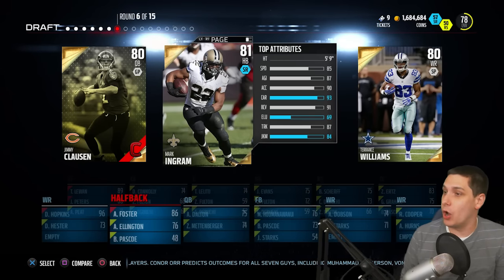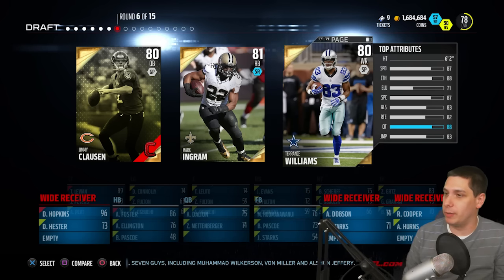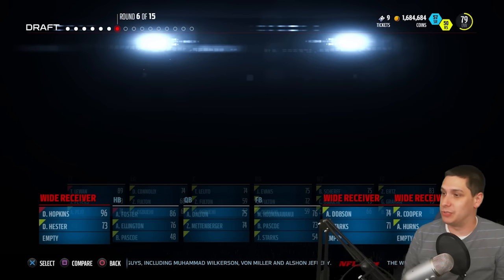So we got an L there, so now we've got to go M. Nothing. N, O, P — we've got to go all the way to W before we get to another letter. So it's going to be Terrence Williams. Chances are we're probably not going to find anything in the last few rounds and we'll be starting back over at the beginning of the alphabet. We've got two decent receivers.